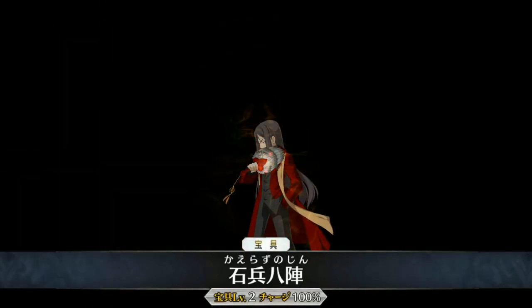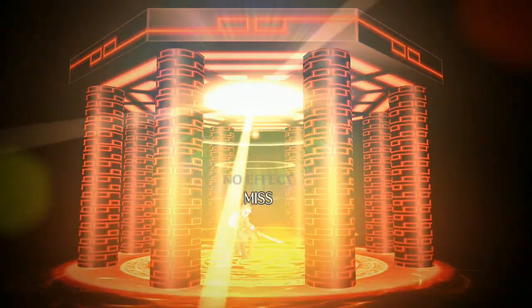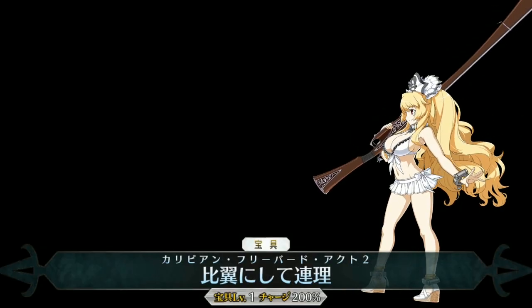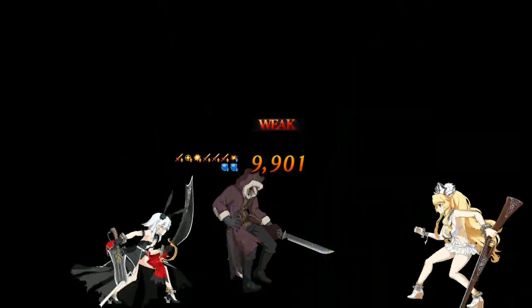You'll also want to make sure you have a star generator on your team that is male so you can take advantage of the crit-oriented skill set. So use Gilgamesh, Tristan, Emiya, Emiya Assassin, Cursed Arm Hassan, Dantes, and Kotaro.